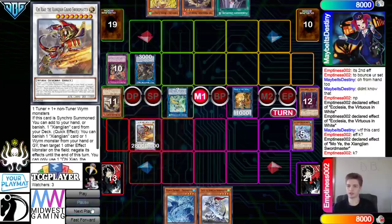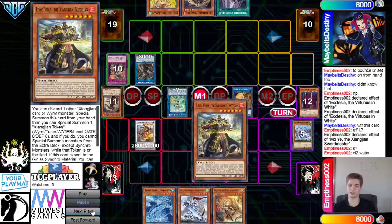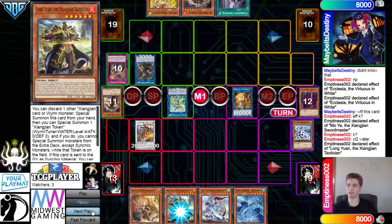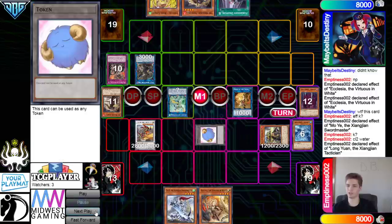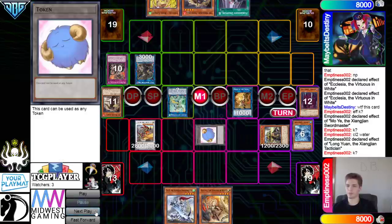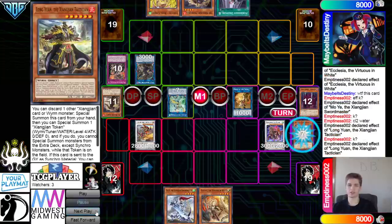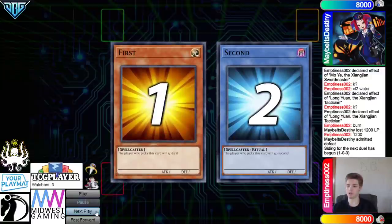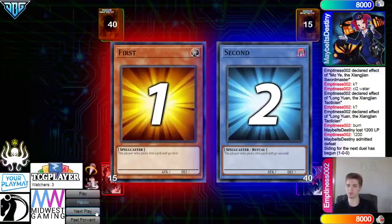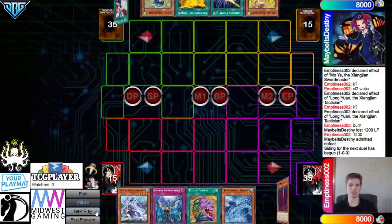Get rid of those, go for the synchro, Moyi synchro draw, Ecclesia go search Long Young, then Long Young effect discard, special summon, bring out token. Get rid of those, go for Floor, Long Young effect burn for 12. They did the thumbs up but they just take the damage and admit defeat. Going on to the next game, we are going to see the Sword Soul deck be forced to go first.